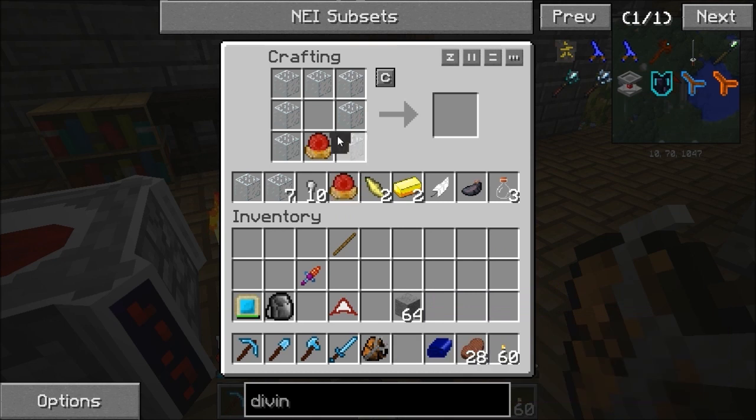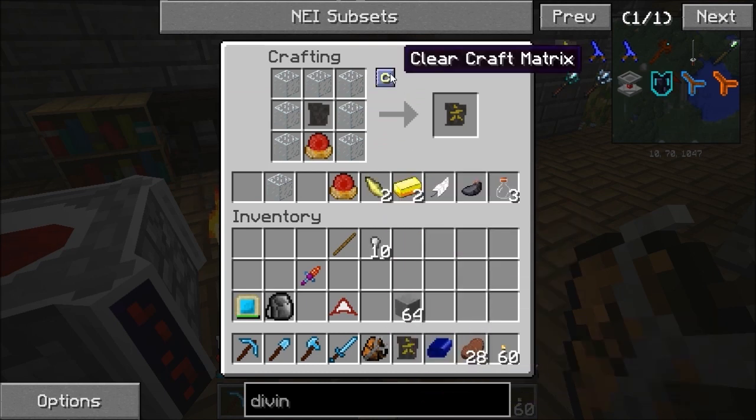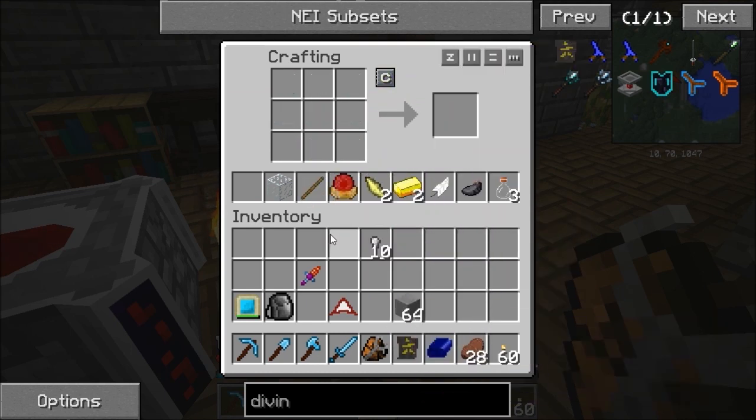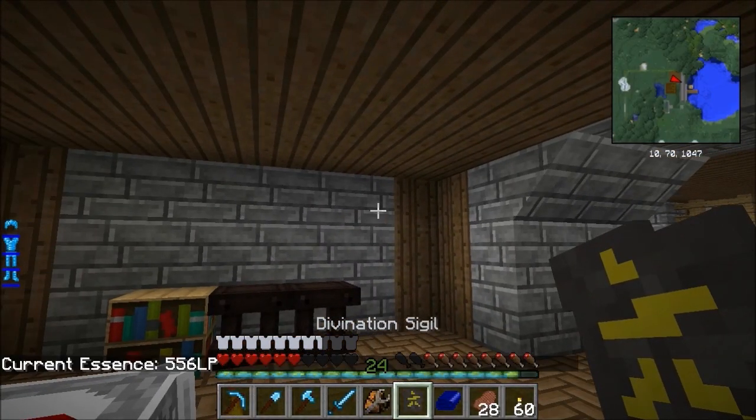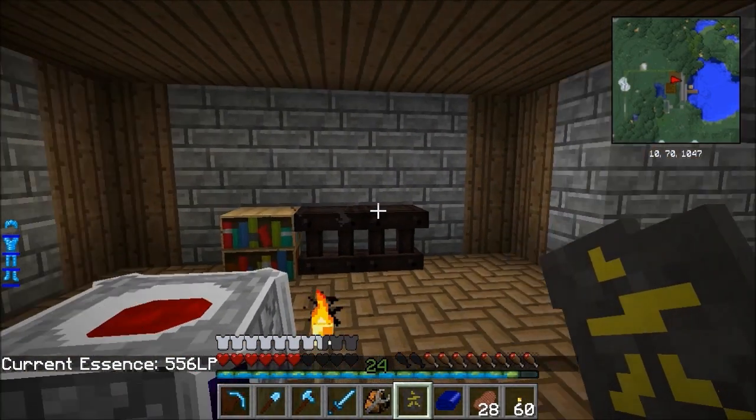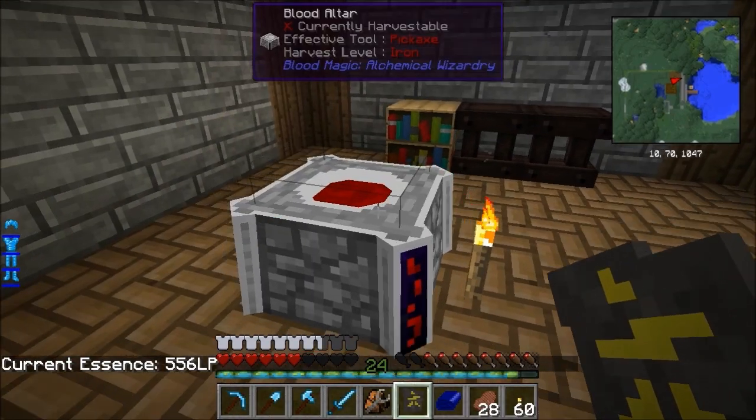This goes like this with the slate in the middle. Put them there - that gets us this guy, our first sigil. So the tools that you can use in blood magic are generally called sigils - the tools that you hold in your hand. With that, if I click in the air, you'll see my current essence - which is the essence in this weak blood orb - is 556.